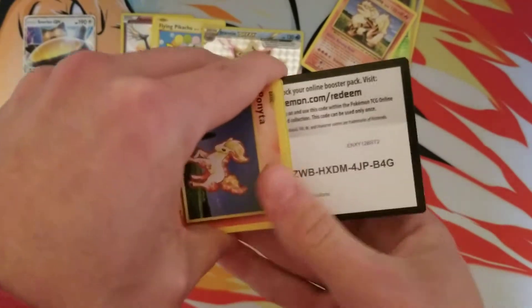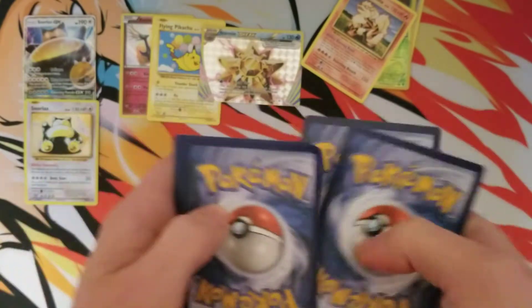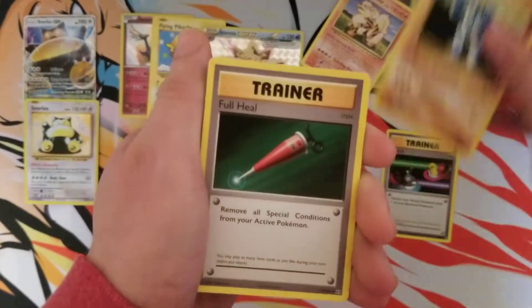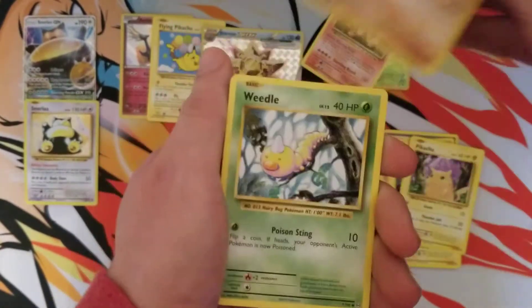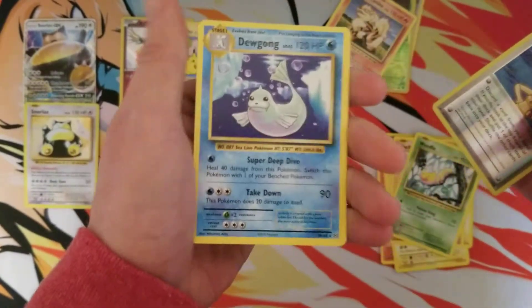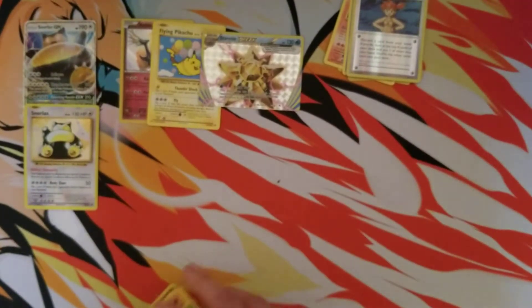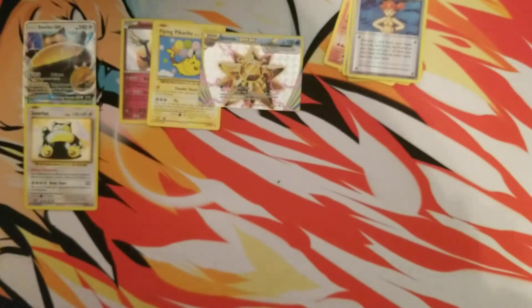Last pack is gonna be an Evolutions, and then we'll get right into the Alolan Sandslash GX box. We got a Machoke, Full Heal, Ponyta, Magnemite, Pikachu, Machop, Weedle, Misty's Determination, and a Dewgong. So we got a Hollow, a Break, and a Flying Pikachu — can't be too mad about that.